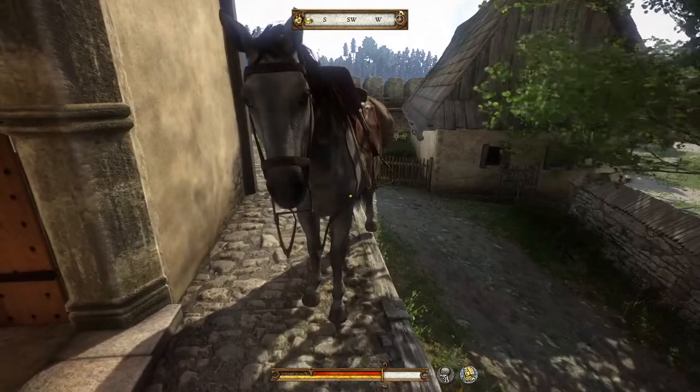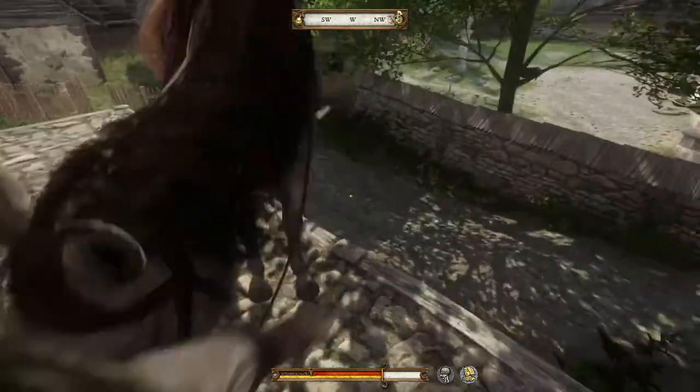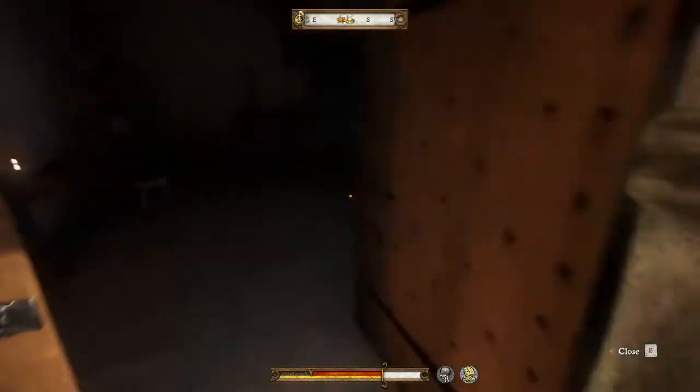Hey everybody, this is Pebbles the Horse, and I am Papa Sean, and we are going to show you how to do some alchemy here in Kingdom Come Deliverance — as soon as Pebbles lets me in the door.